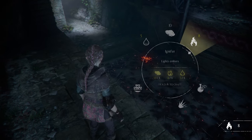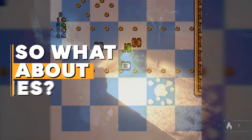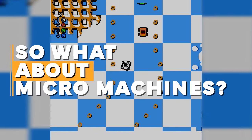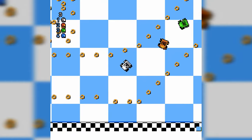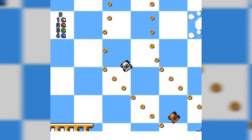Now you might be thinking — this rat tech is super cool, but what on earth does any of this have to do with Micro Machines? Well, flow field pathfinding is an established concept in and of itself, and as stated, it's often used in strategy games. But when thinking about flow fields, what it really brings to mind is the AI of Micro Machines.